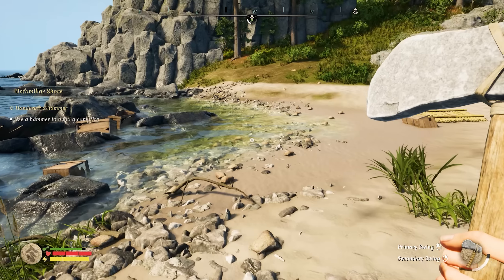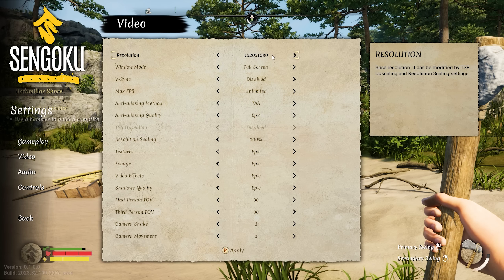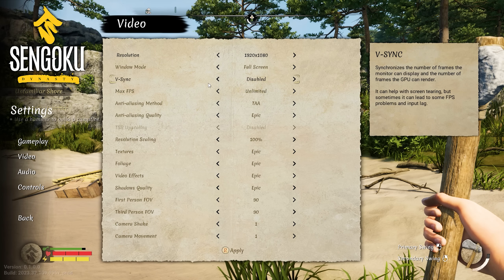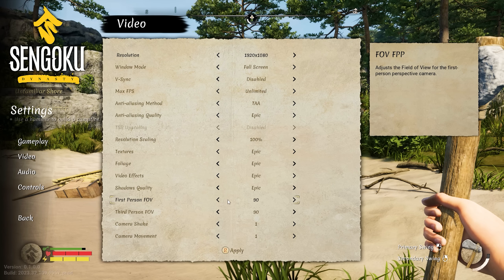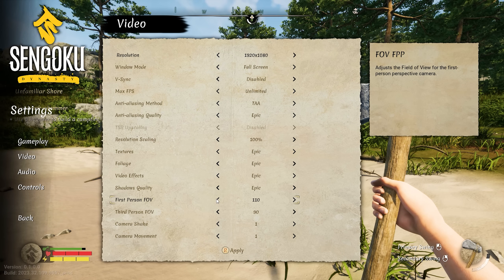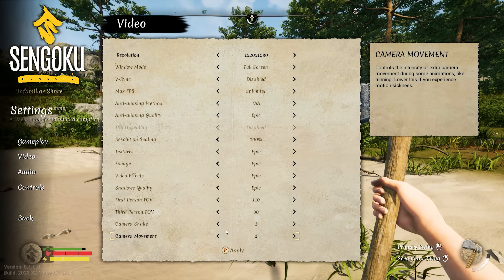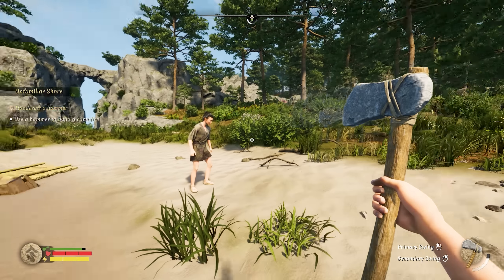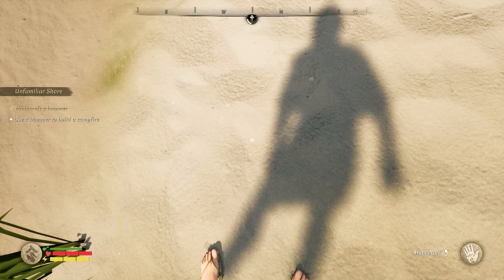So you can play in first person or third person, both look pretty good. It's pretty zoomed in. Let's have a look at some of the settings. Video — all your obvious ones. Cannot set the frame rate to 144. First person field of view — here we go, let's crank that up. I have completely frozen but I can see Akko walking around. How do I fix this? You're jumping. I'm jumping. I'm unfrozen.